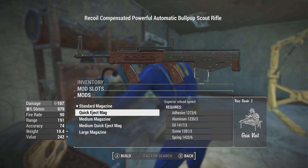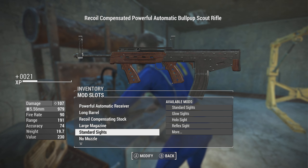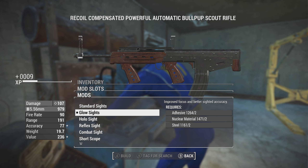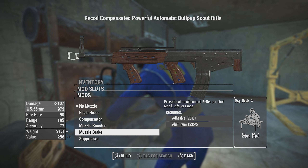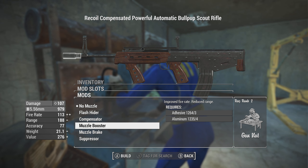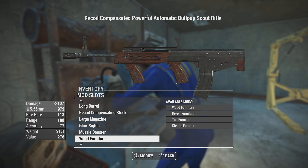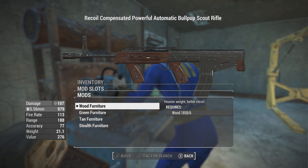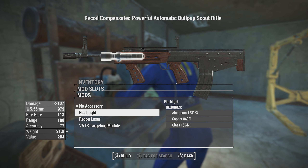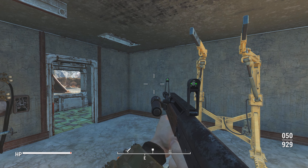Large magazine, medium quick eject — you can do quick eject but large is just going to be slower. Put some glow sights on for now. You can make it suppressed as well — flash hiders, compensators, recoil control and all that. The muzzle booster gives you an increase in fire rate, which is interesting. You can do green furniture, tan furniture, stealth furniture — I'll leave it at wood. There's also a flashlight option, which is a big flashlight but it does work.